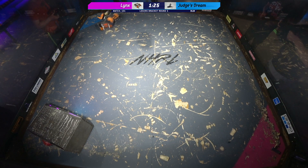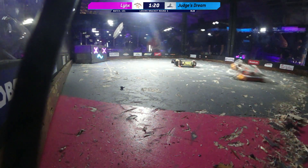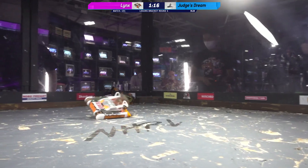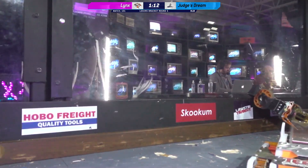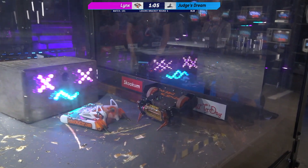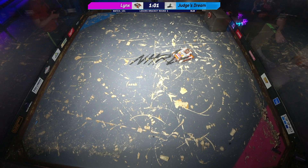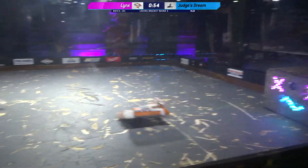We are seeing some really interesting driving dynamics from Lynx. It is getting caught and sometimes flipping itself, going head first into the floor. But we are seeing really the reliability of Lynx in this match. Judge's Dream is up against the wall — looks like it kept both of those forks. Burt is giving it its one on stick, and Hunter is back in this fight.